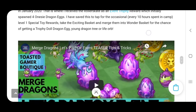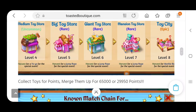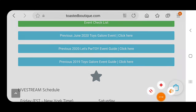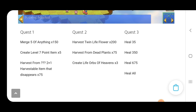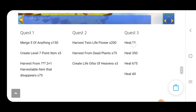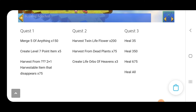There's also going to be the 10 quests that we have to play to get all of the event quest special rewards. When it comes to the quests, we've got the first quest. When we start the event, we always have the merge five of anything 150 times quest, the harvest from the twin life flower 200 times, and the heal 35 pieces of land. We're going to get those started slowly but surely, and that's why I like getting the first two dragons and also getting that twin life flower in the beginning of the event so we can start working on those quests. Do your best to make as many five merges as you can along the way.